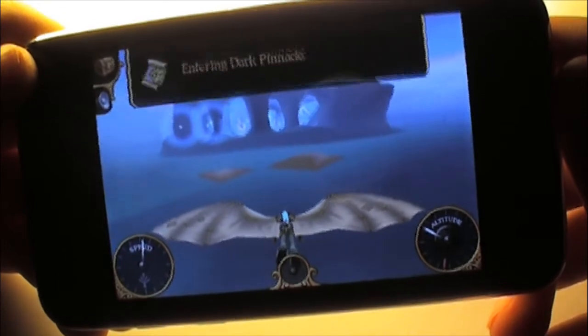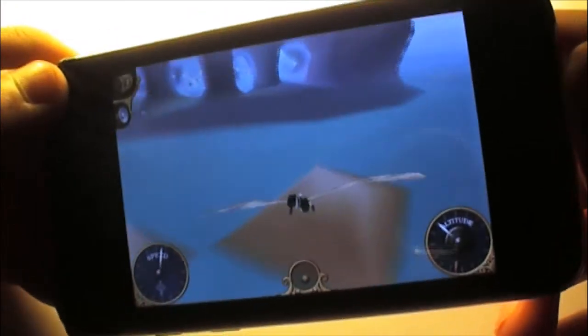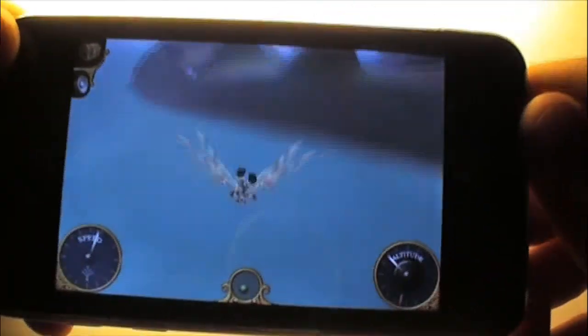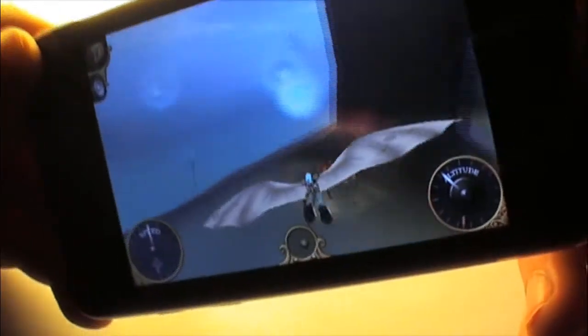The ultimate aim of the game is to collect each of 225 crystals, discovering new worlds as you go. However, there are also 48 achievements to complete, and for the more competitive players out there, you can complete time runs between colour coded trip platforms.